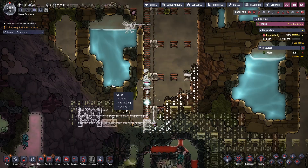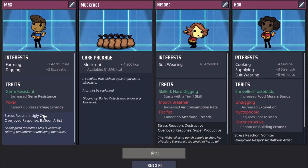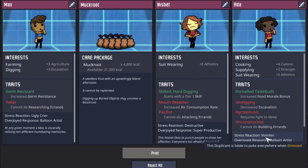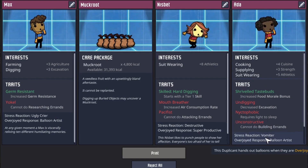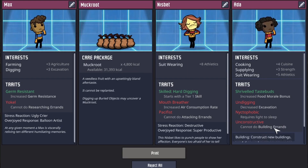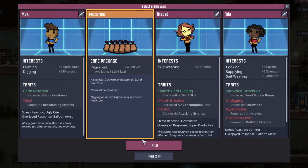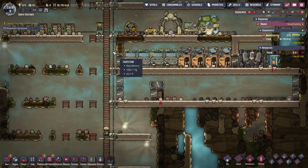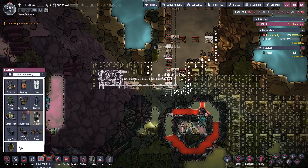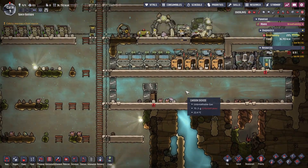This is our next potential dupe. We have another farmer — I don't really need that right now. We have a potential cook. I'm not really happy with this one: can't build, cannot really excavate, and needs light to sleep. Let's go with mug root, but we are a bit unlucky with all our drawbacks here. We'll have to live with that. We will need a cook somewhat soon, but it shouldn't be too much of an issue yet.